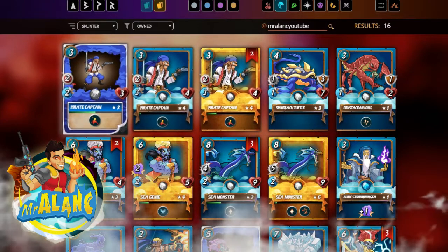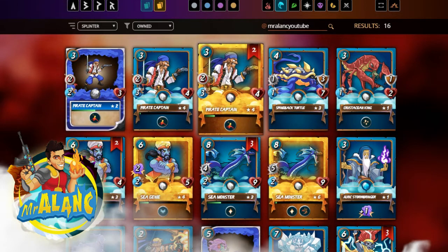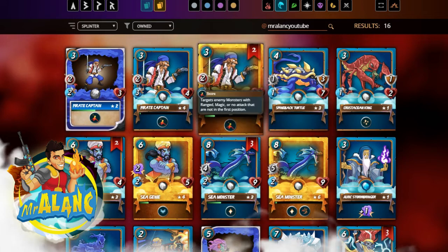We got the Pirate Captain here. I actually like this one. It's a gold card, level 4, and it's cheap mana. Has some good hits from a ranged attack and good speed. And decent health. So I like the card.